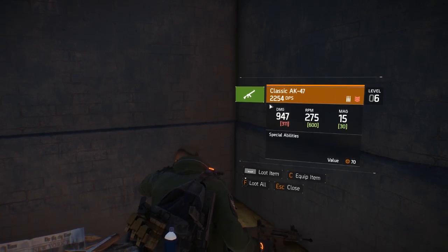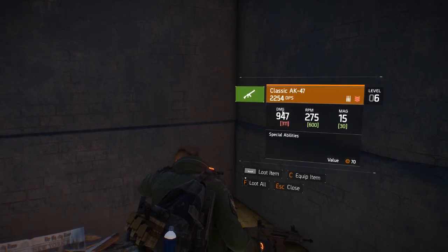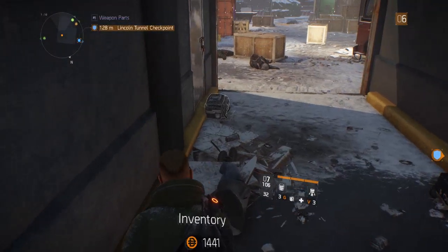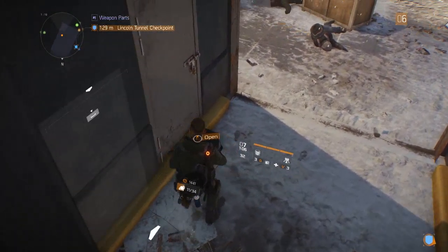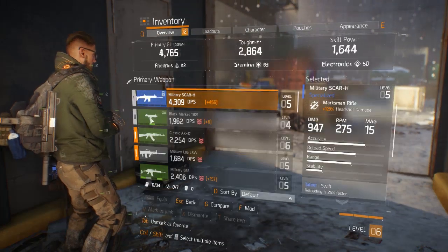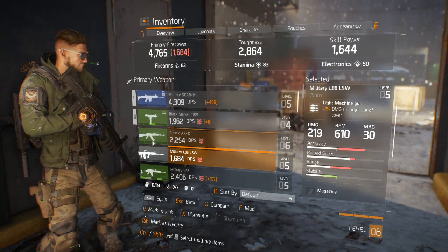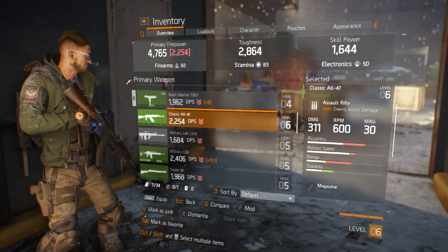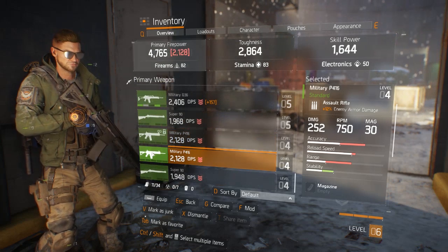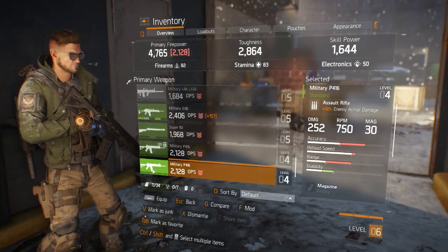Wow, I thought our damage — what the heck? This does 904 damage. I feel like I've been bamboozled. I thought a thousand damage was good; apparently that was nothing. This other gun I just picked up might be better. First off, we have a light machine gun — nice, we haven't had one of those yet. And where was that gun — the AK-47? Wait, which gun was that I just picked up? It said it did like 800 or 900-something damage.